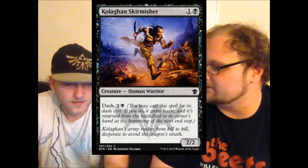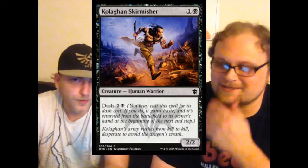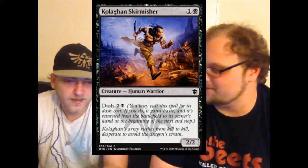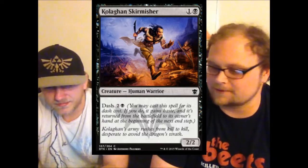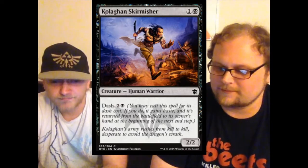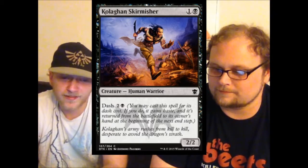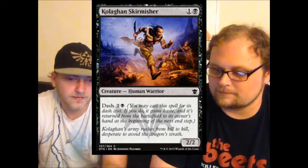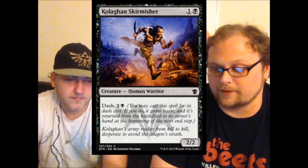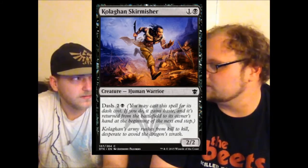Kolaghan Skirmisher — a two-mana two-two in black. We don't see that every day. Aside from that, he's meh. This is the only time in history you've ever been able to dash in your Scathe Zombies. He dashes for one more than it costs to hard cast him — I don't really get it in this case. If he dashed for one mana he'd actually be really good and would probably see standard play.